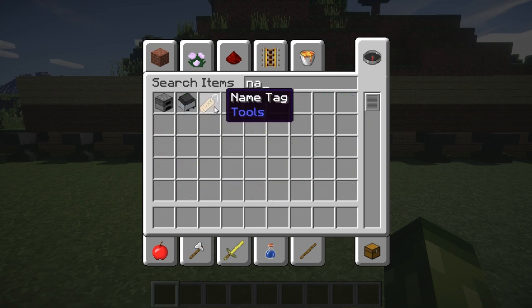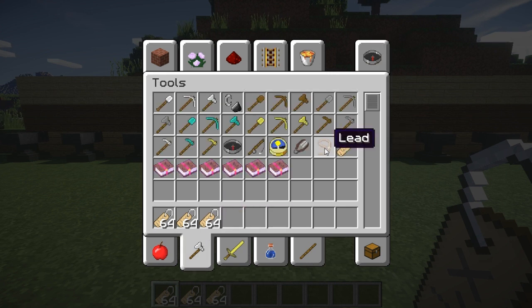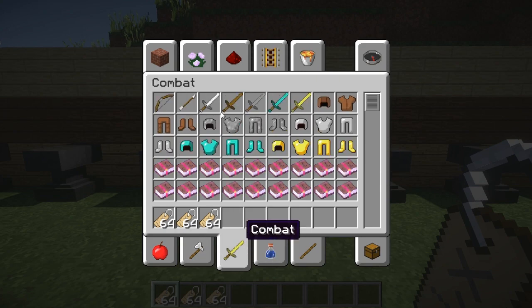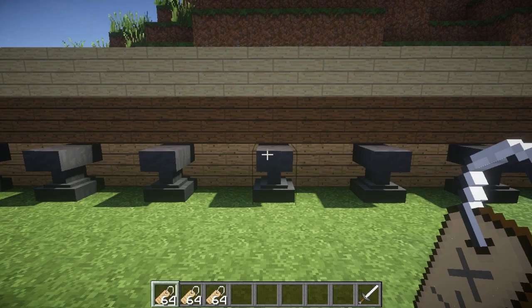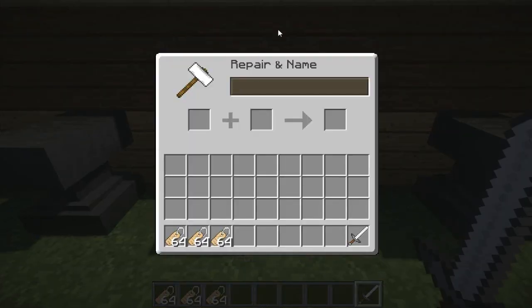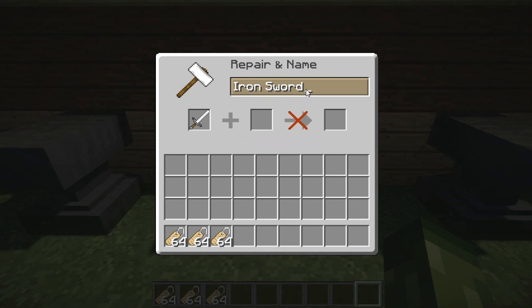Name tags are found in the tools category, next to the leads, which will also be introduced in Minecraft Title Update 19. These work with the anvil - similar to the way swords and any tools already work for naming them in the anvil.